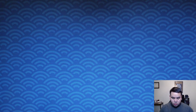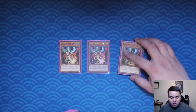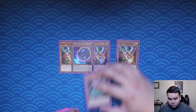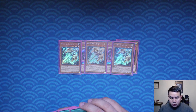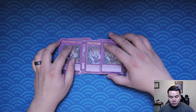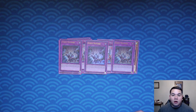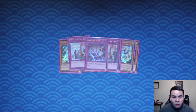That is our deck profile. I'll go ahead and show you guys the side deck. We have Triple Droll and Lockbird, double Nibiru, Triple Artifact Lancia, two Cosmic Cyclone, two There Can Be Only One, and Triple Evenly Matched. I'm going to explain my reasoning on the next video for the side deck and everything else in the main deck as well. So please stay tuned, like this video, ding the notification bell, and have a wonderful day — I'll see you on the next one.